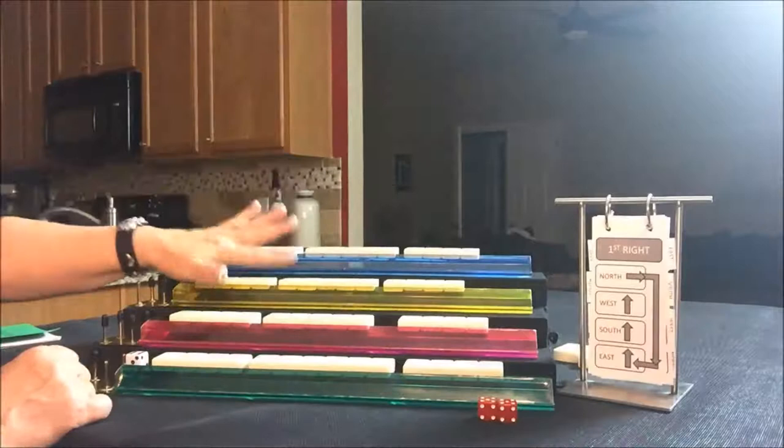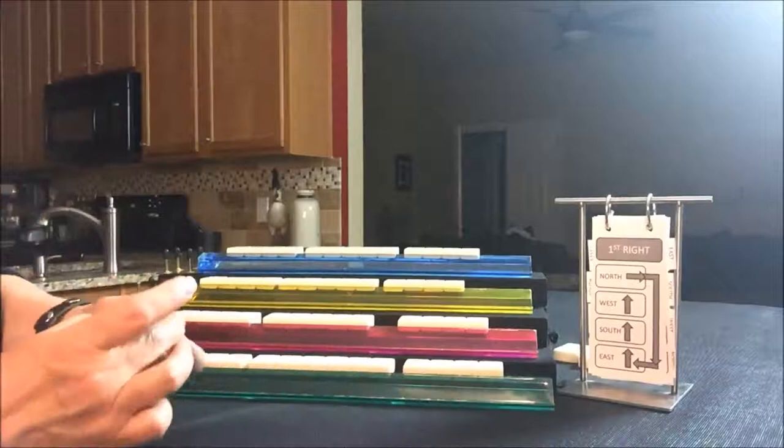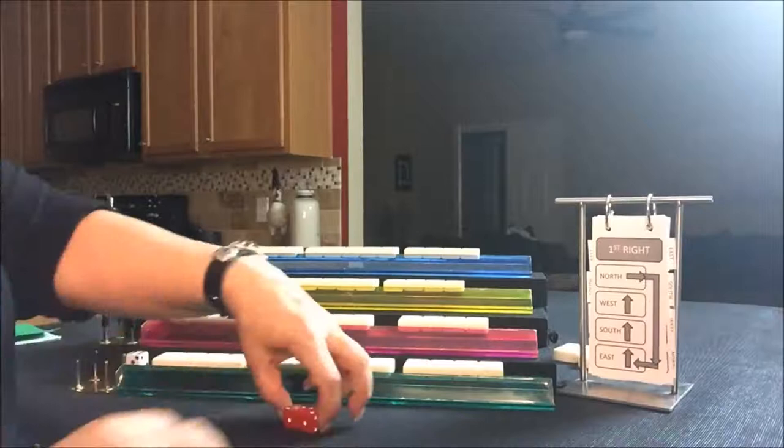That's 14, 13, and 13 all the way up here. Let's see who's prevailing. I rolled a nine, so East is prevailing — just in case we play a hand that requires the prevailing wind. Let's see what East is going to play.